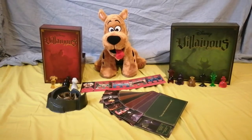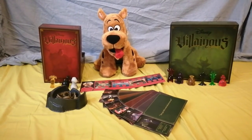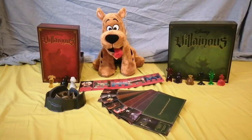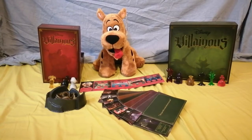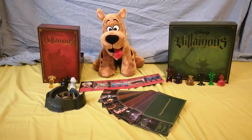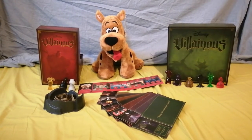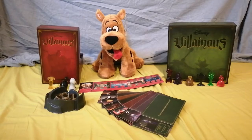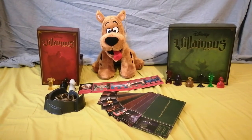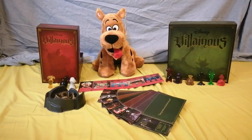In this game you play as one of the Disney villains such as Prince John from Robin Hood, Ursula from The Little Mermaid, or Captain Hook from Peter Pan. Each villain has a different goal to achieve. For instance, Prince John has to gain 20 power tokens and Maleficent from Sleeping Beauty has to start her turn with a curse at each location.